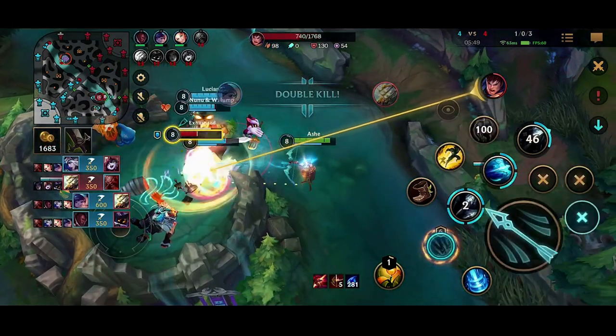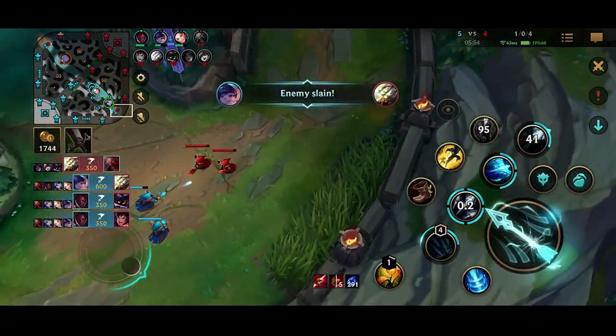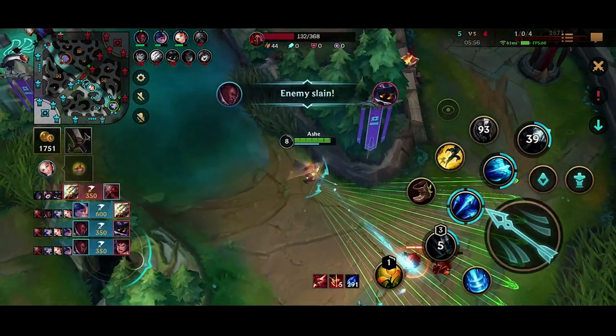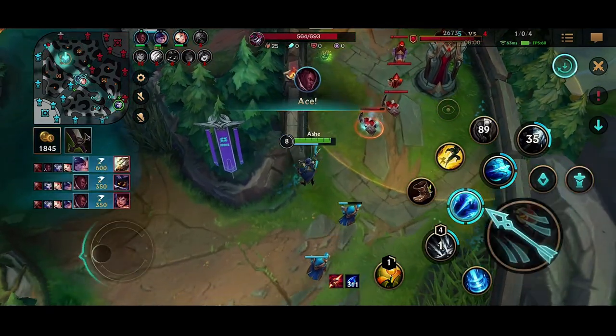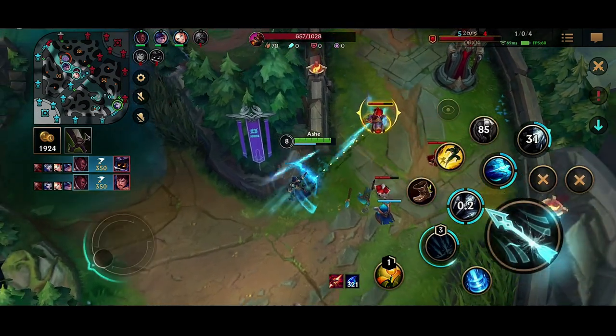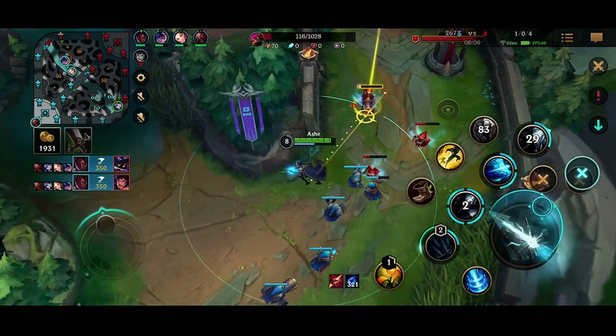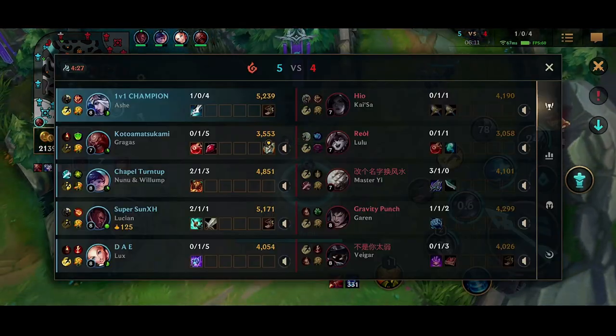I end up exhausting the Garen to make sure he can't come in and burst anyone, and we won that fight lights out. The reason we won so easily is because our comp is really well-rounded. We have Lucian and Lux, which are our high burst damage carries and consistent damage in teamfights.